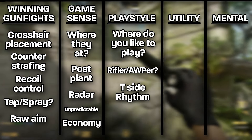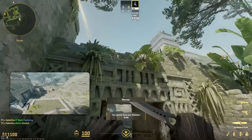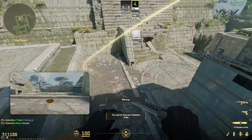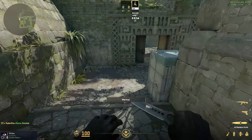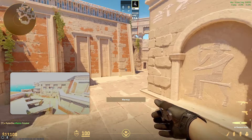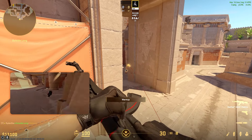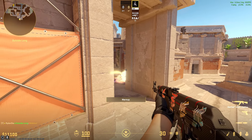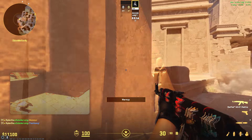For T-side playstyle, things are a little different, but what I highly recommend for all players is to find a rhythm on every map — something you're consistently doing in order to find advantages. This could be something as simple as lurk smoking B on Ancient and seeing if you can catch CTs off-guard, or it could be like smoking Street on Anubis and peeking B main. Whatever it is, it's important to find success and repetition. Doing something like this over the course of dozens of games will help you figure out what works and what doesn't, and learning how to adapt to what CTs throw at you will eventually make you a much better player.